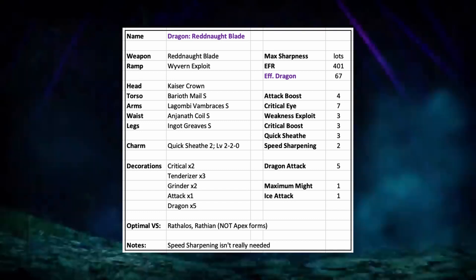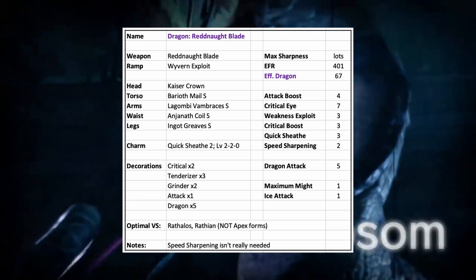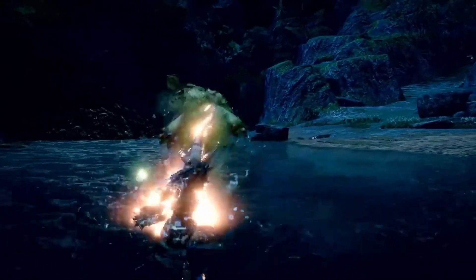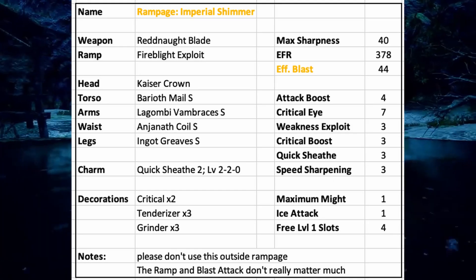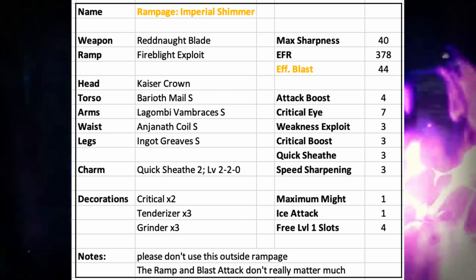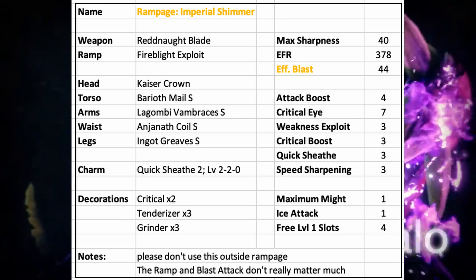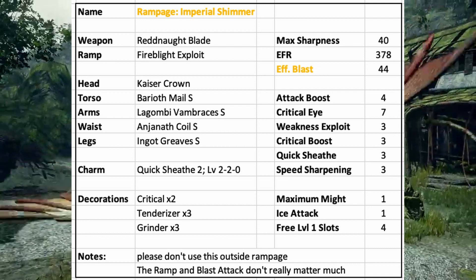You have so much white sharpness here that you basically don't really even need to sharpen. If you want, you can completely get rid of your speed sharpening and get in some free meal or something. For the last build, just for fun, this is the build I use for Rampage, which is the Teosha longsword, the Imperial Shimmer. This one is spec'd out for max damage. I use Free Meal for the one-slots because I am cheap, and I use Fire Blight Expert for the ramp-up just because Monster Spears are always Fire Blighted thanks to the Wabonfire Artillery.